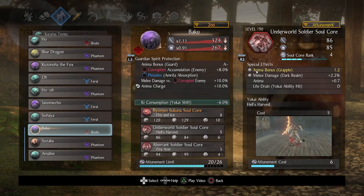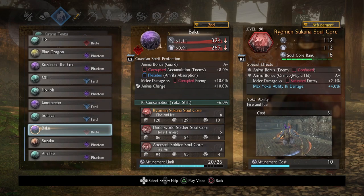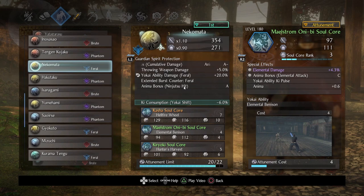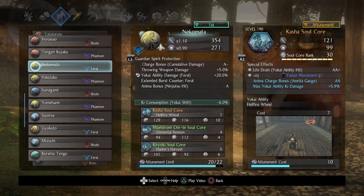Next was Underworld Soldier — I didn't boost the rank but I'd recommend doing so. At max rank it's around 3.3 anima bonus, which is great. The last core I chose because of the quick theme with fists and tonfa is Aberrant Soldier — it's fast and has yet another anima bonus. All I cared for was the yokai ability key pulse. So looking at all the anima bonuses native to these cores: we have anima bonus for timely guard, confusing an enemy, hitting with onmyo magic, getting a grapple, anima charge, and ninjutsu cancels via Nekomata.